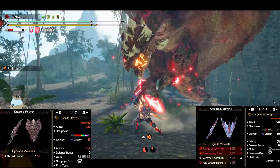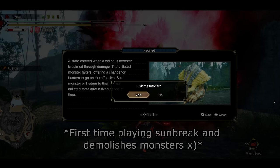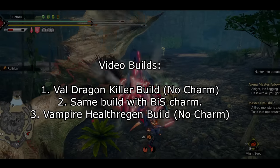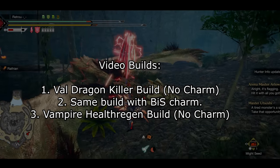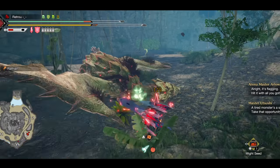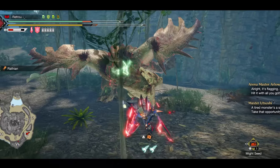However, the Wallstruck's build will be much harder to play due to constant drain loss and requires way more materials. I include both weapons in a no-charm build and a maxed-out charm build for those who care. I highly recommend not using the Wallstruck's build if you are not familiar with the matchups.